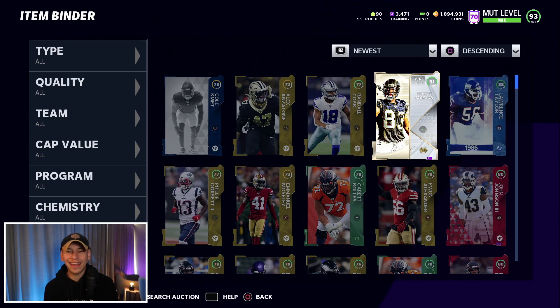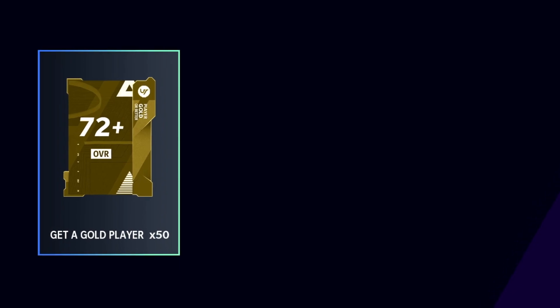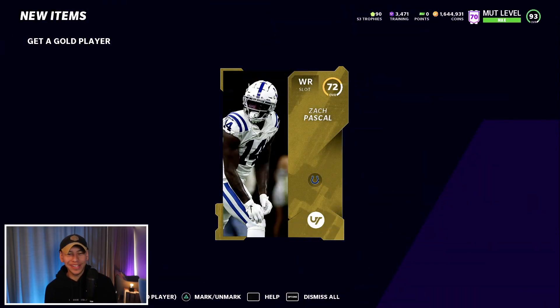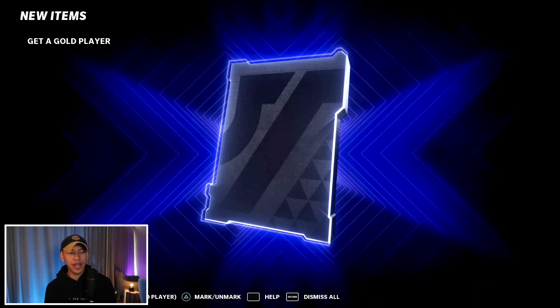Because of those two cards we went from losing a ton of coins to making a little bit of profit. We can sell those, sell some elites, and make our coins back — and probably turn a small profit. The first 50 packs were mostly dry but we pulled a little heat at the end. Let's jump into another 50 and see if we can do even better. I suspect they trapped me — gave me heat at the end to get me spending more coins.